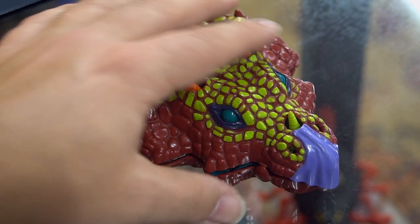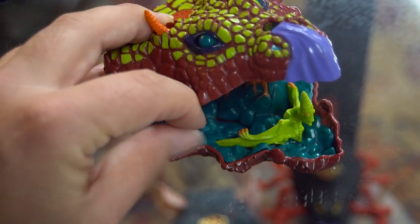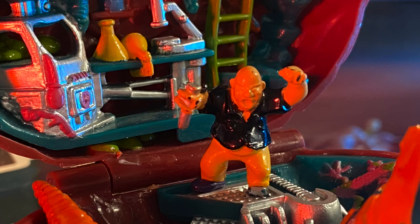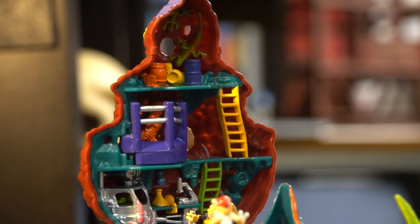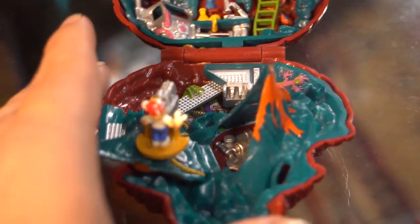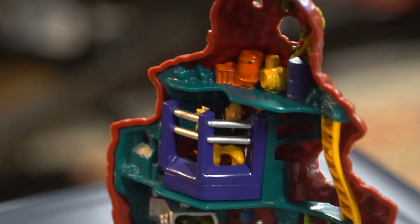The closest pop culture reference I could think of — the most obvious one really — is Jurassic Park. What we have here is a laboratory designed for the manufacture of dinosaurs, headed by Professor Zygote, who has this de-evolution laser and wants to turn things into dinosaurs. The lab itself on the inside does look really cool, which is probably one of the most baffling things for me about this playset. I'd love to hear your comments down below.